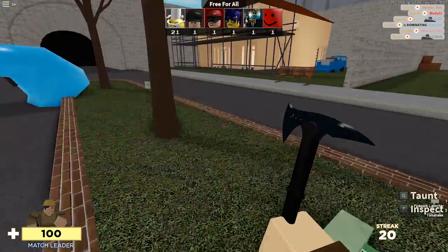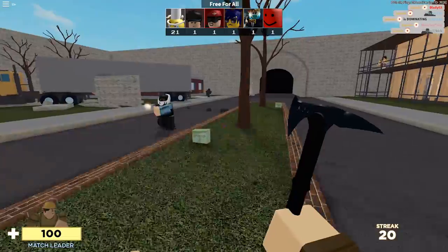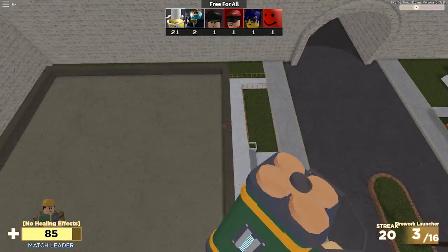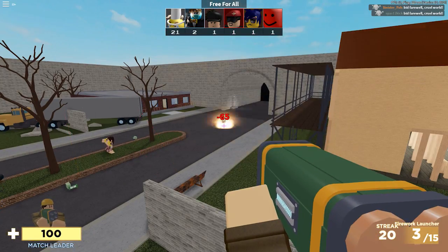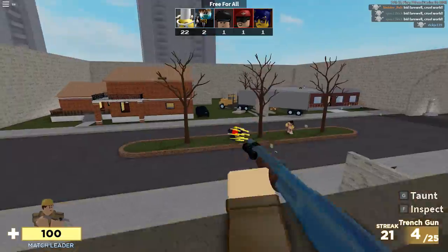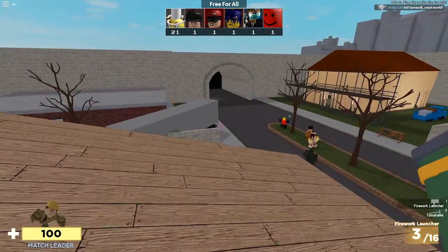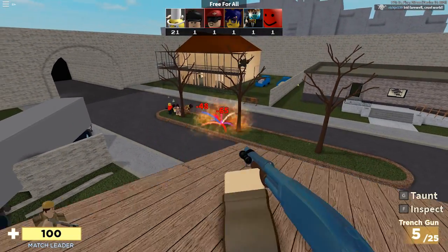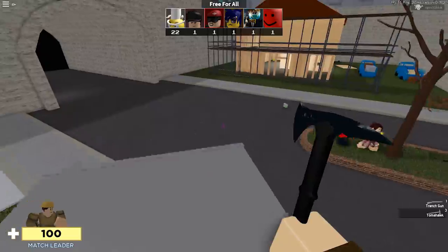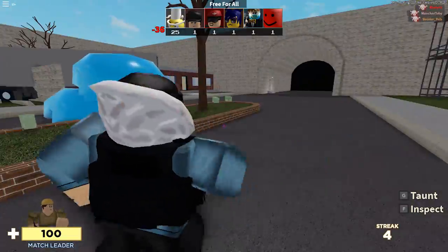I have the firework launcher. Also, it now shows on the top what streak you have, which is pretty cool. The firework launcher has been buffed and reworked — you can still jump with it. It does 65 damage now. It just does more damage, and I guess the area of damage has increased, but I'm not entirely sure. I still would not use this thing if I had a choice.